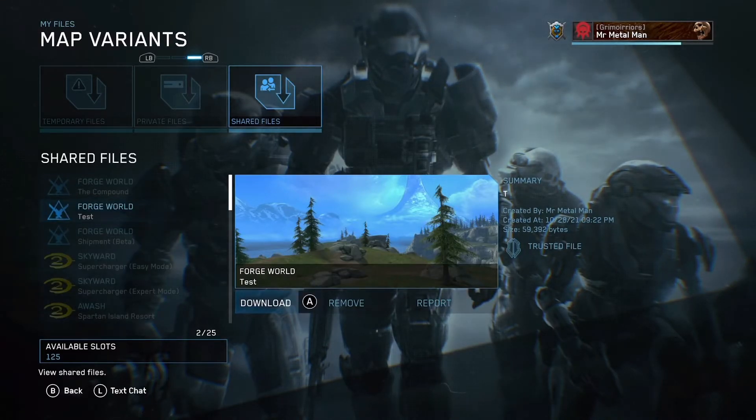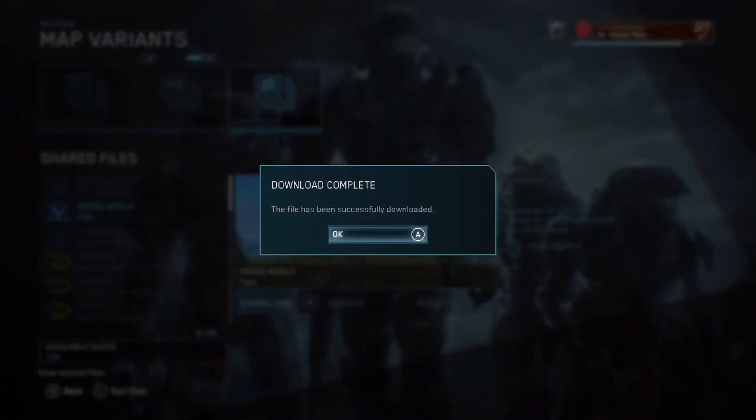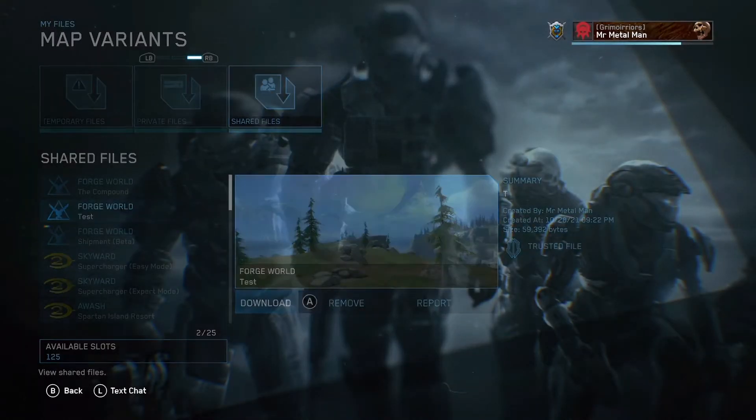Kind of weird — you just uploaded an untrusted file and somehow it became trusted. Either way, you download it and you can go back into your custom games or your maps. You might have to back out and go back into Halo Reach, but there it is — it's a trusted file now. Suddenly.